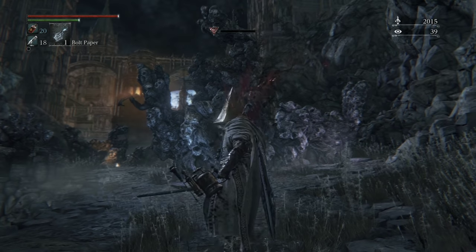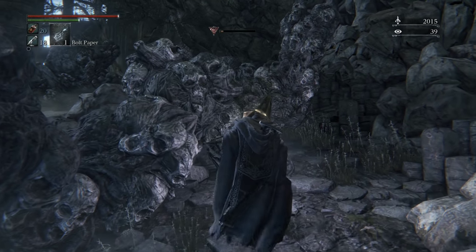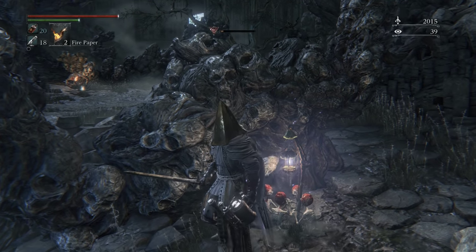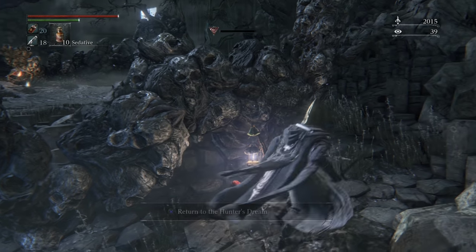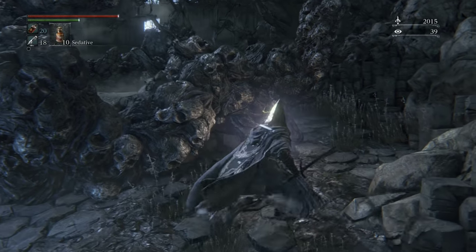You can kind of see up there that glowing light. That light will continually do damage to you and inflict Frenzy buildup. Sounds fun, right? That's why we want to have access to Sedatives, and also why we're going to be running through this zone rather quickly — we want to take out that eye so it's not a threat.